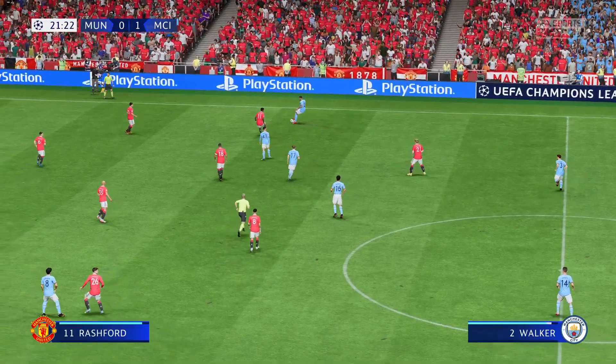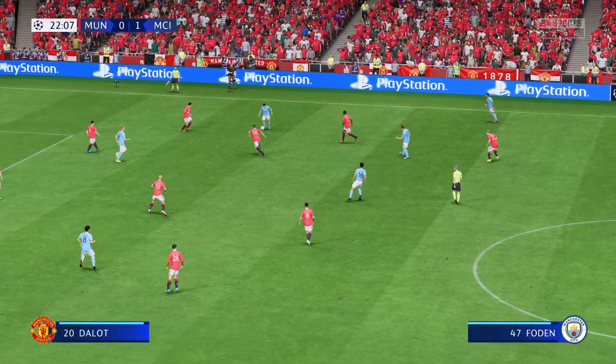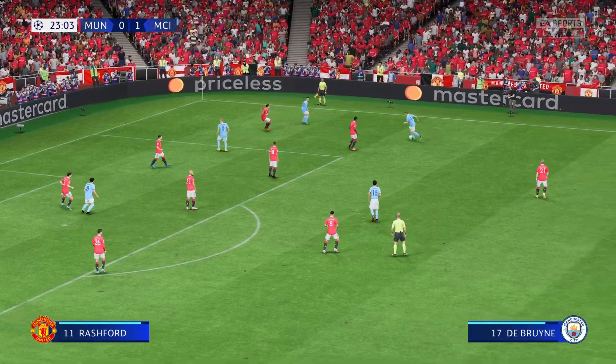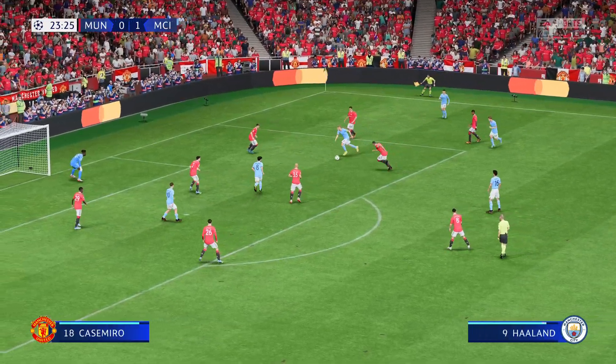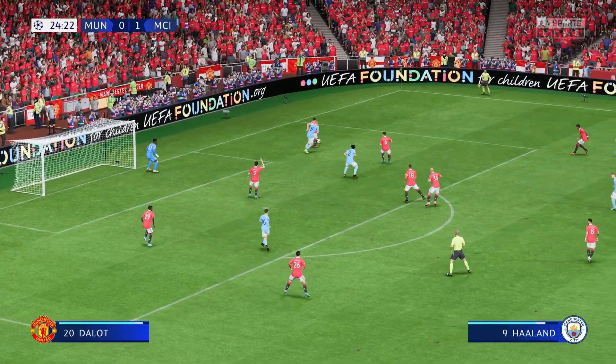Walker. De Bruyne — City moving the ball forward, what can they do from here? Haaland, now Gundogan — well, that is how to notify the opposition.